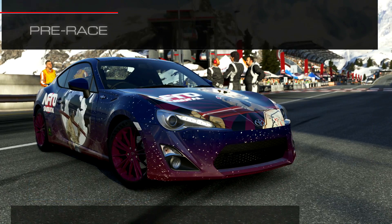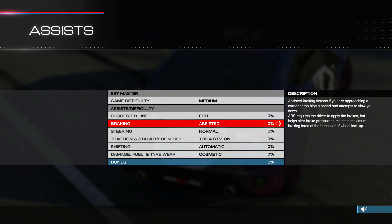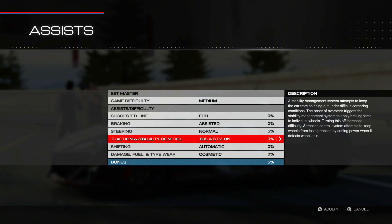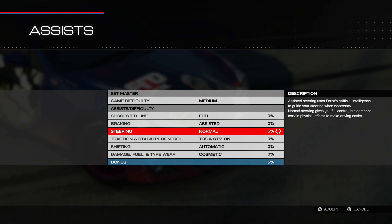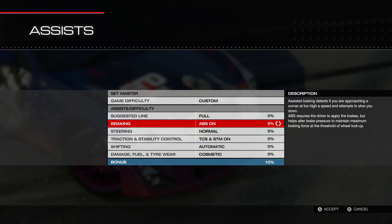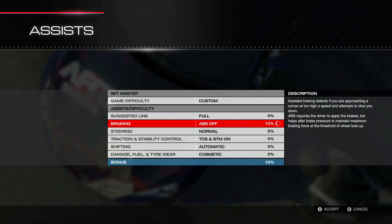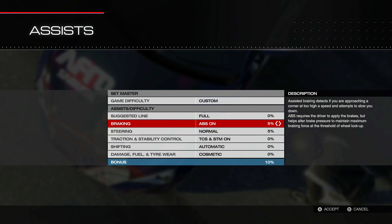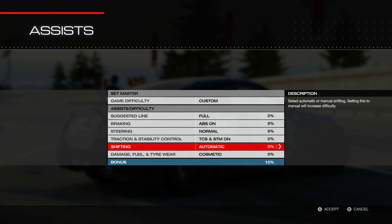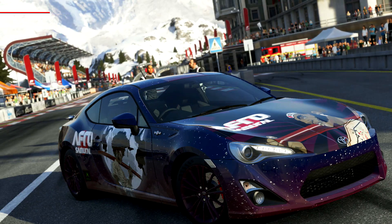I want to check what assists we've got here. This is a realistic simulation that features several assists to make driving approachable for everyone. I'm going to go with medium for now. I want traction control and stability — yes. Steering: normal. Braking: there's some weird percentage thing. ABS on. Cosmetic damage — I'll keep cosmetic damage. Shifting: automatic for now. I'll go with that for now — just give it a go. If you've got any suggestions, make sure to let me know.